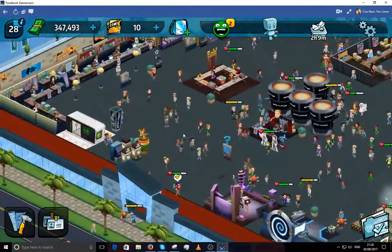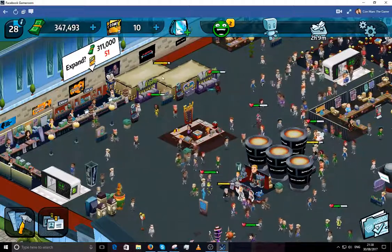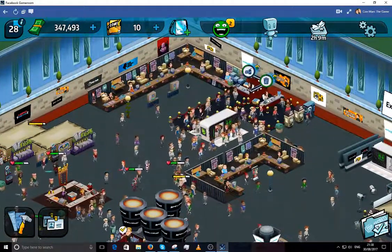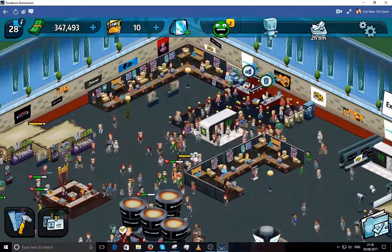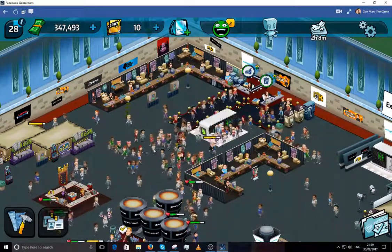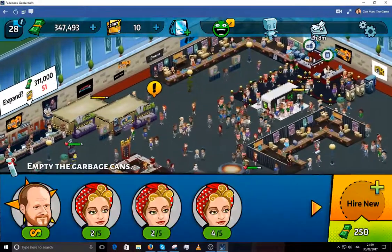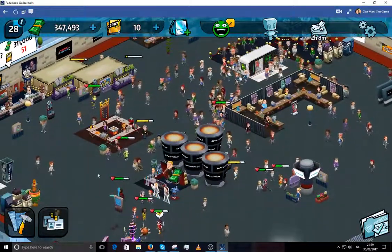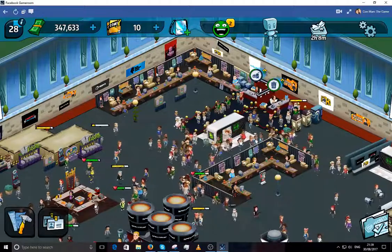You need a selection of different booths. You've got your exhibitor booths — I've got some around here. I've got a VIP booth under construction, and two VIP booths here. Different VIPs have different effects on your con. This one increases the amount of con cash you get from sales at food booths, and this one stops your garbage cans from filling up so quick. There's another one that stops people having to use the bathrooms as frequently.